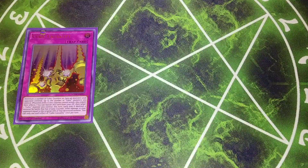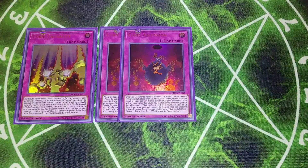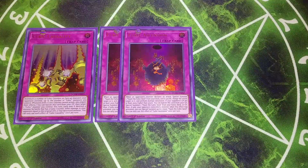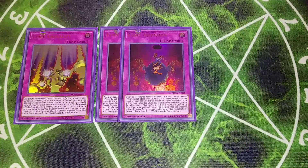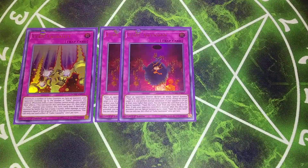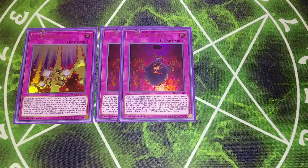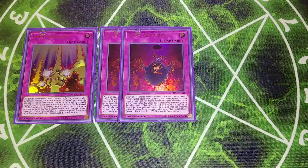We play two copies of Cubic Ascension. This card basically protects us from losing the game — sometimes you'll have a hand where you can only summon a V-Jump. When an opponent's monster declares an attack, you can special summon a V-Jump from your deck, change the attack target to that card, and V-Jump can't be destroyed by battle, placing a Cubic Counter on the monster. If your life points are 2000 or more higher than your opponent's, or vice versa, you can banish this from the graveyard to special summon up to three V-Jumps at once.